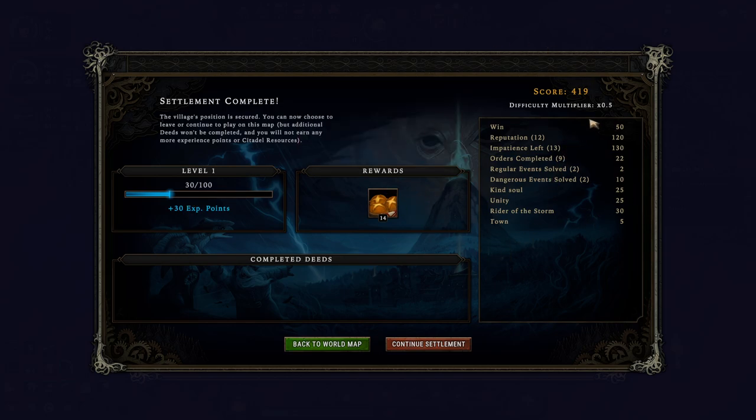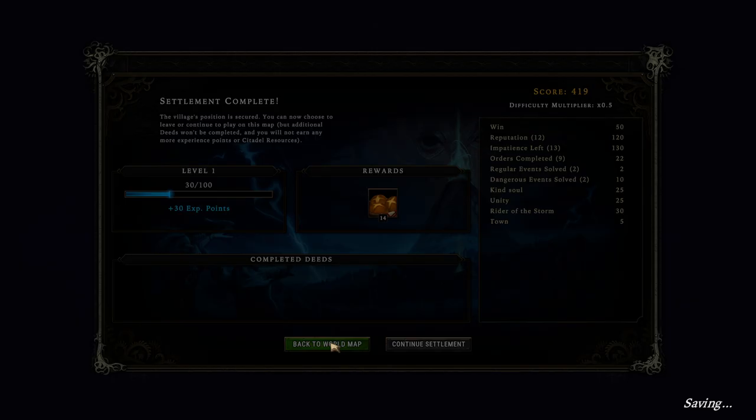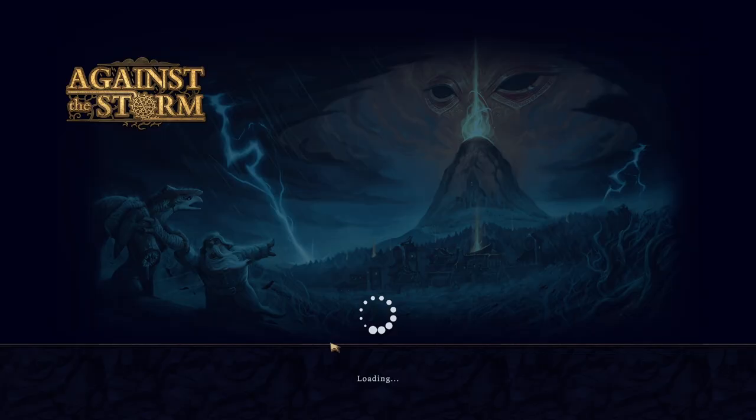I got 30 experience points, and I got 14 food. We can see our score here — I got a half multiplier because I was playing on the easiest difficulty. Higher difficulties also give you more experience for leveling up. You can continue and play in Endless if you want, or you can leave when you're finished. I want to go back and see the meta progress and see what it all looks like now on the final screen.